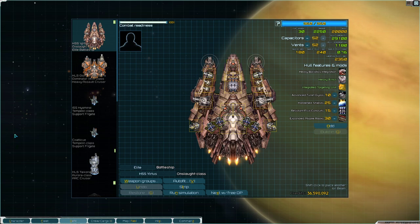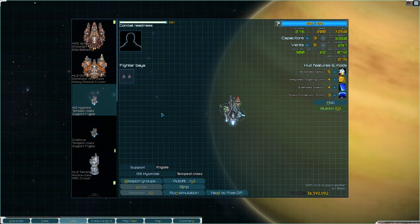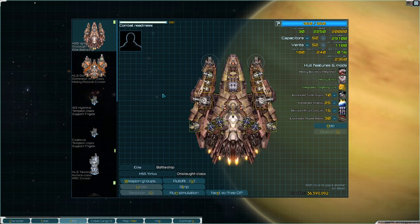Hey guys, Grumpy here with Ship Showcase, a series where we focus on unique, powerful, interesting builds. In this episode we're actually going to focus on two ships: the Onslaught and the Tempest. These ships synergize very well together — they're very effective and just elevate each other's power on the battlefield.